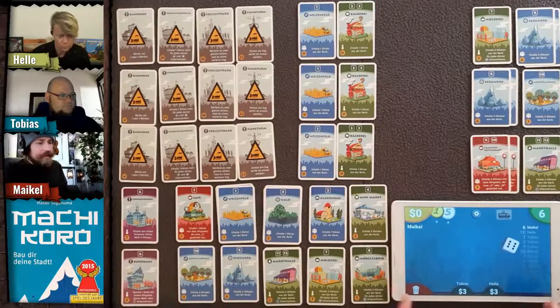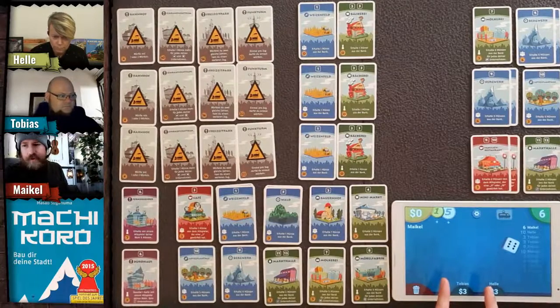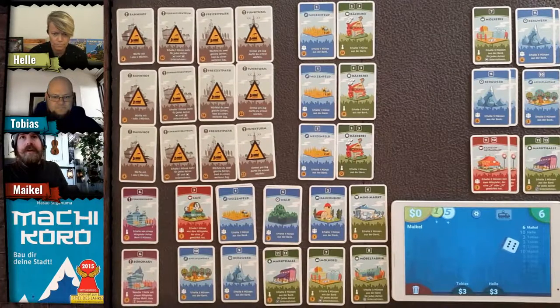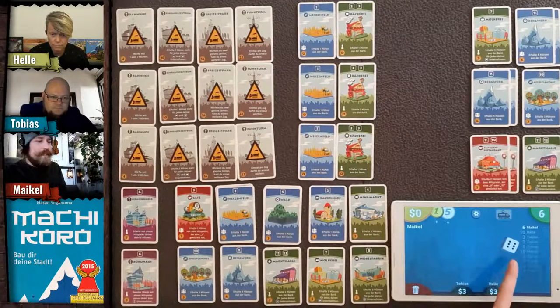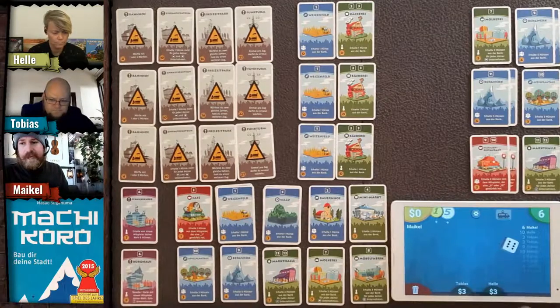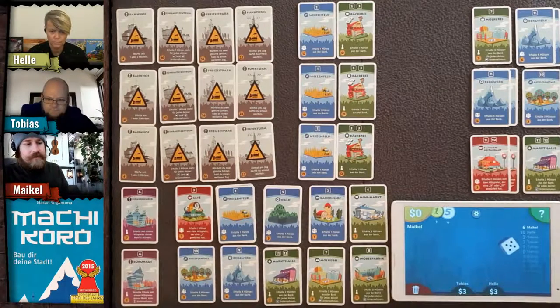I've got the Machi Koro companion app — an app we developed about two years ago — just to help you play the game. You can roll the dice in it, and every player can open and install the app. If I tap on the dice, it rolls and everyone can see the result.